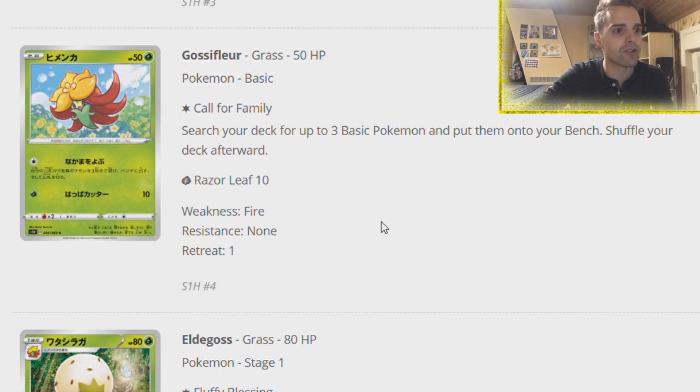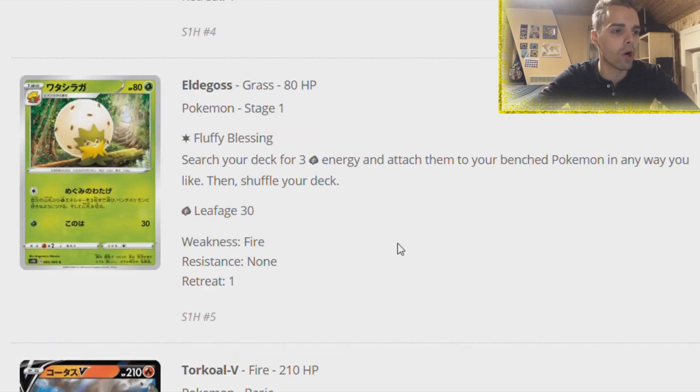Gossifleur can search your deck for three basic Pokemon and put them on your bench - we've seen it before with the Dunsparce from Celestial Storm.